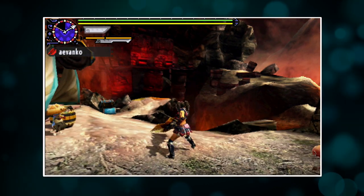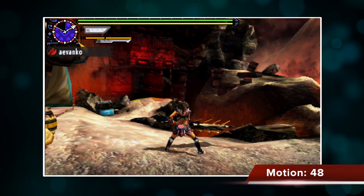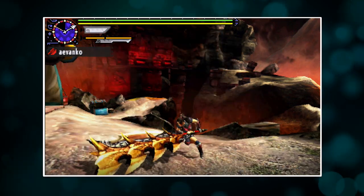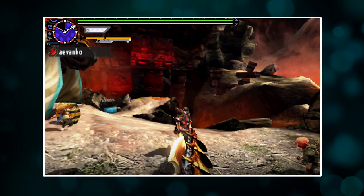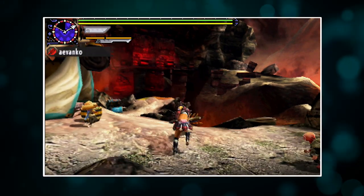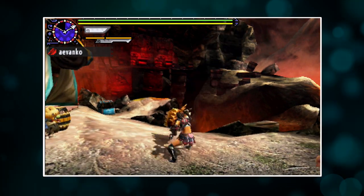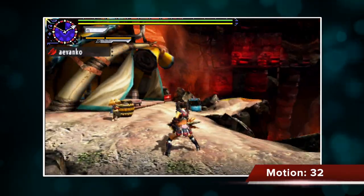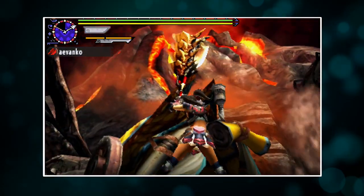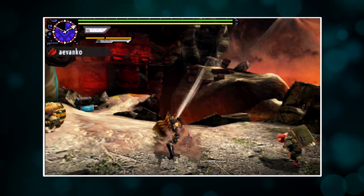If you press X while idle, you'll do the powerful but kind of sluggish downward chop. This is a bread and butter move for axe mode because a motion value of 48 is pretty darn strong, and it also has really good reach. You can chain it with another X and get both moves in a combo. Do them one more time and you get a triple combo — X, X, X — and you get this wonderful upward chop. The upward chop reaches really, really high; you can knock away monsters that are flying in the air. But watch out, you will knock teammates into the air if they're near you.